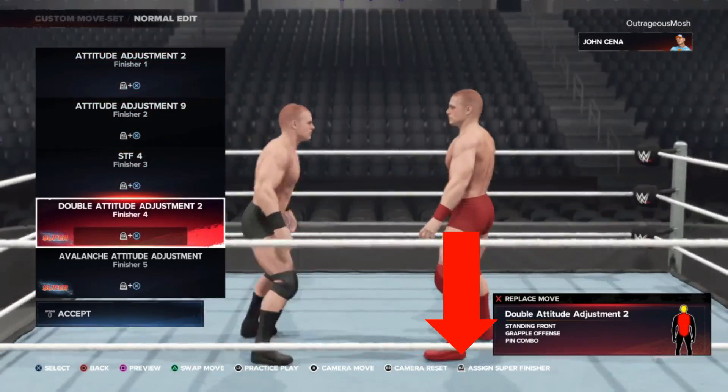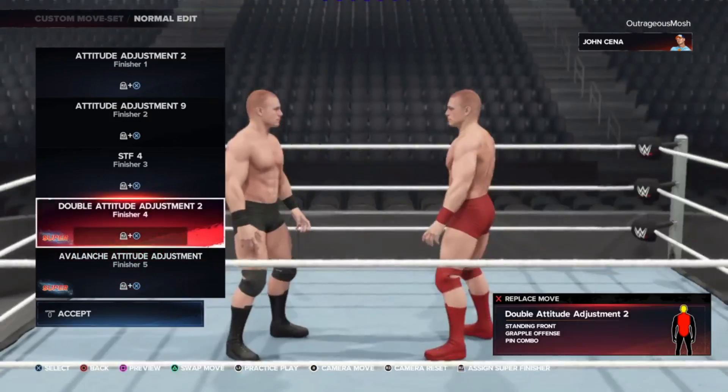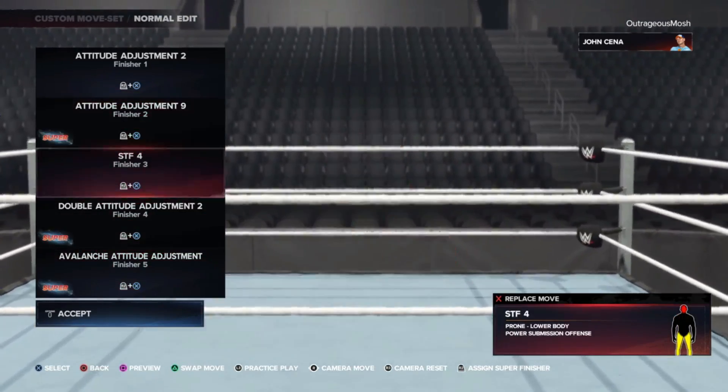For this example, it is R2. Now for whatever reason, you can only assign super finishers from finisher 2 to finisher 5.